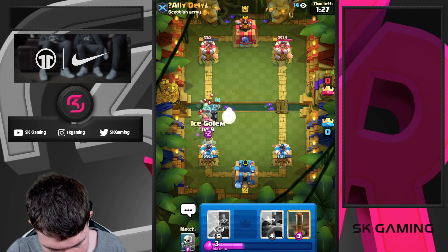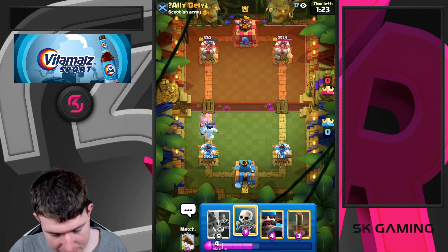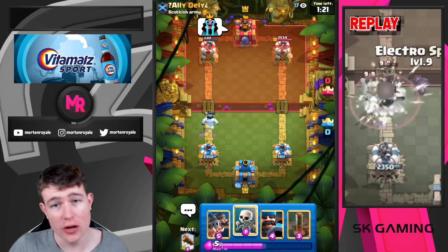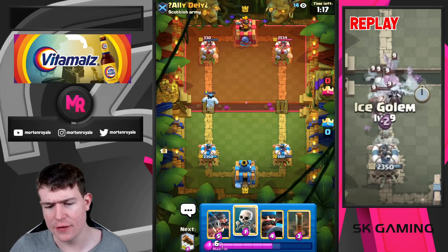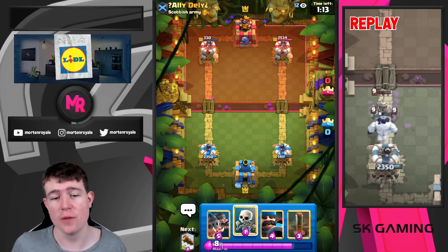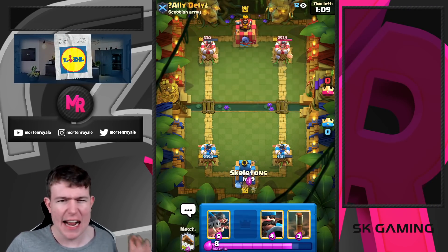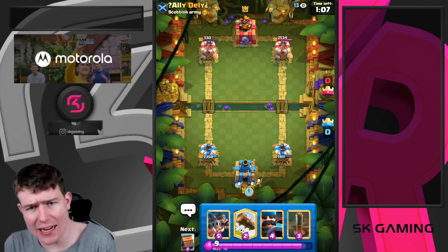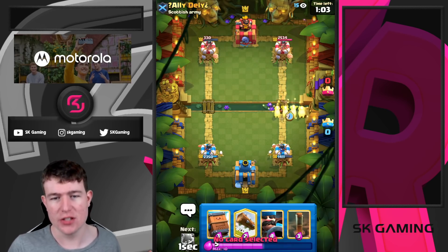This deck will be really really solid. Ice Golem kiting all the stuff — this is a perfect defense. Bomber will also get a nerf, and I think it will be less played especially in all those annoying Golem decks. Night Witch gets nerfed, so Electro Giant gets nerfed too. I think Royal Hogs — even with just a Hunter buff — would be insane, but the Royal Hogs also get a buff, so this is even better.